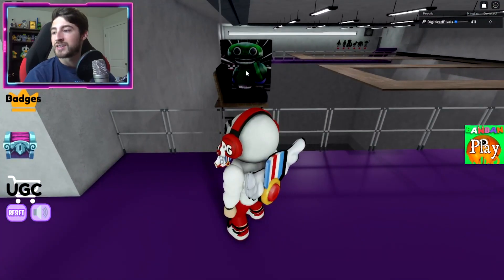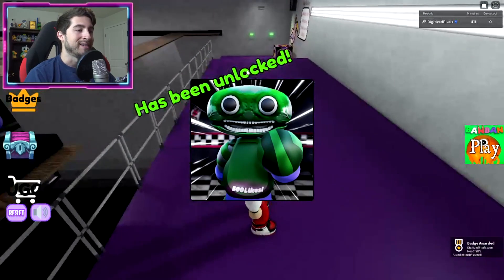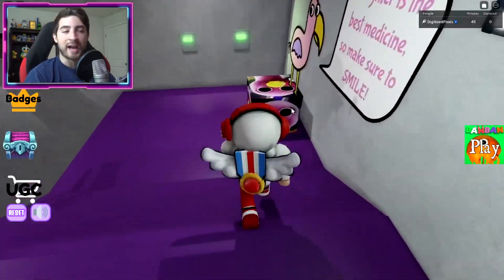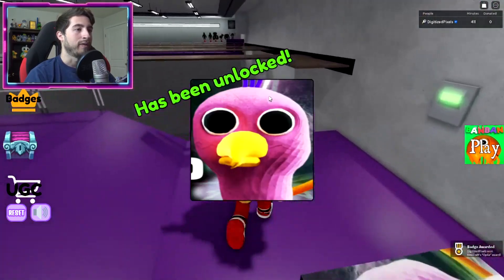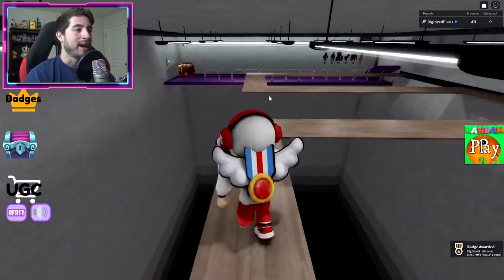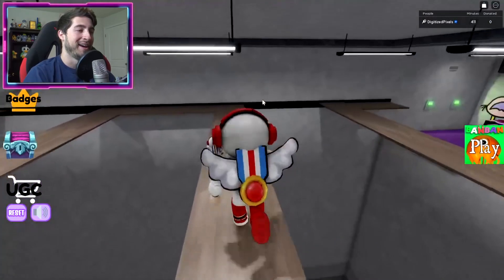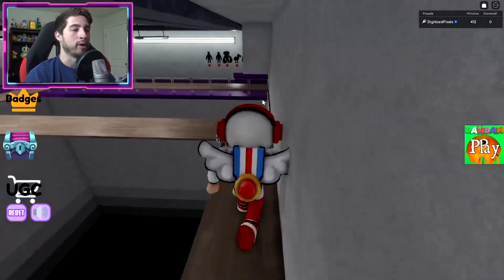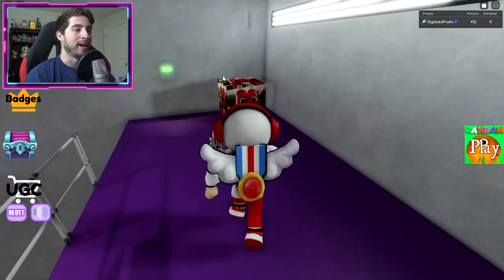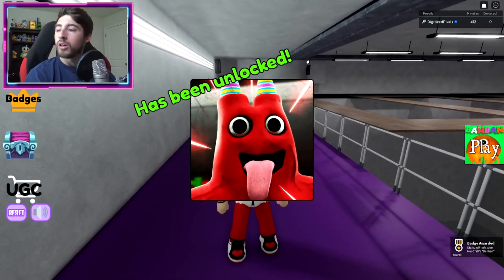Next one is over here — this is the Jumbo Tronic, bump into it. There we go, that is the animatronic FNAF version of it. Then we've got normal original Opila Bird right there. Then we've got a crossover this way — you can kind of guess what you saw. Nothing. That's the hardest part of the whole badge hunt experience.